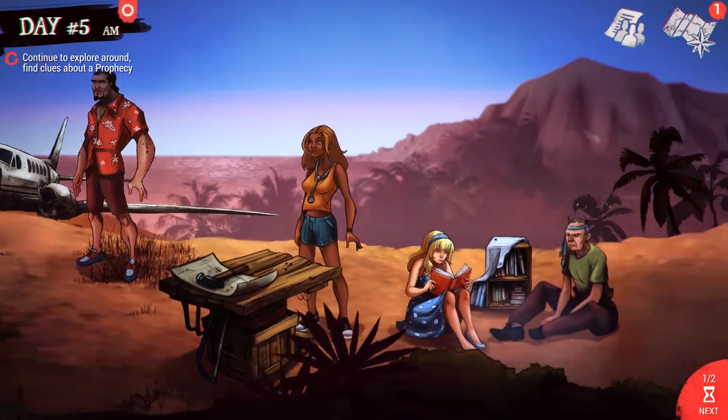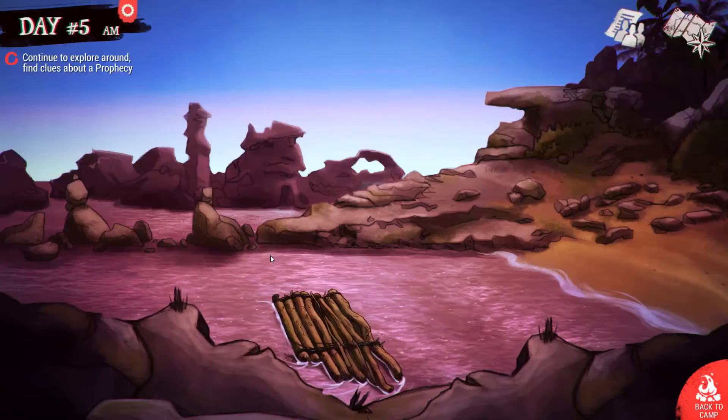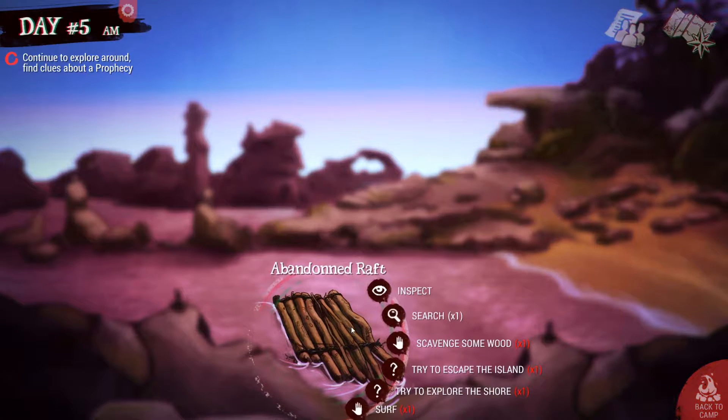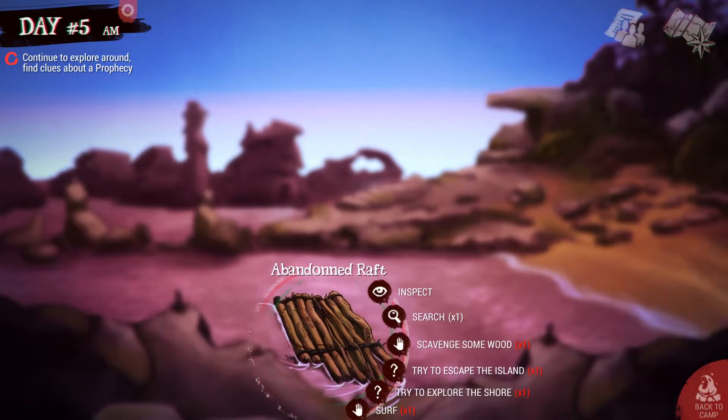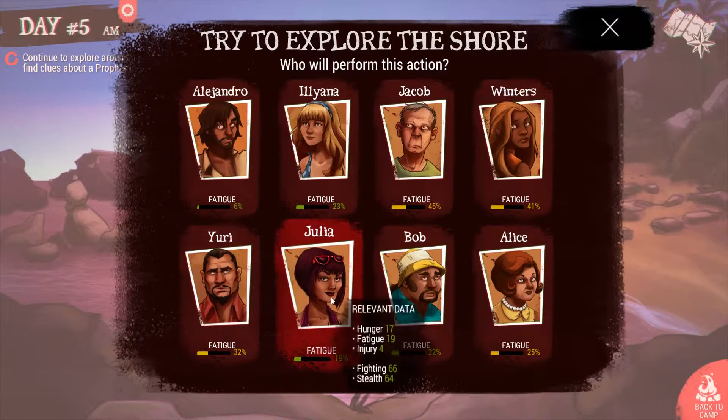Like I said, I played until day 5 but we've still got some things to do. It's pretty much the same from what it was when I played with you guys. We found an abandoned raft. What I did last time in my private game, I think I surfed on it and then it went away — tried to escape the island. Doesn't really work. Let's try to explore the shore. We need some relevant data — fighting and stealth.